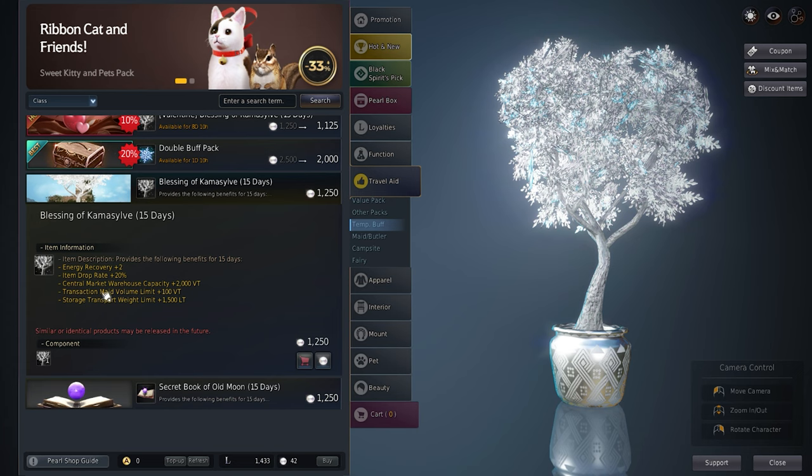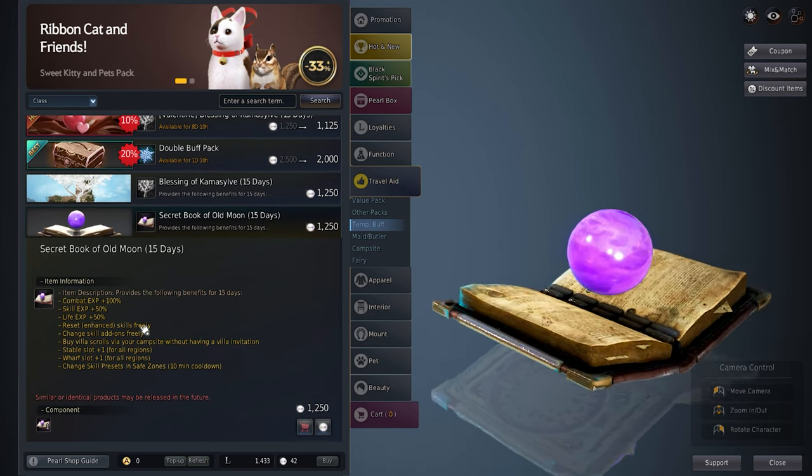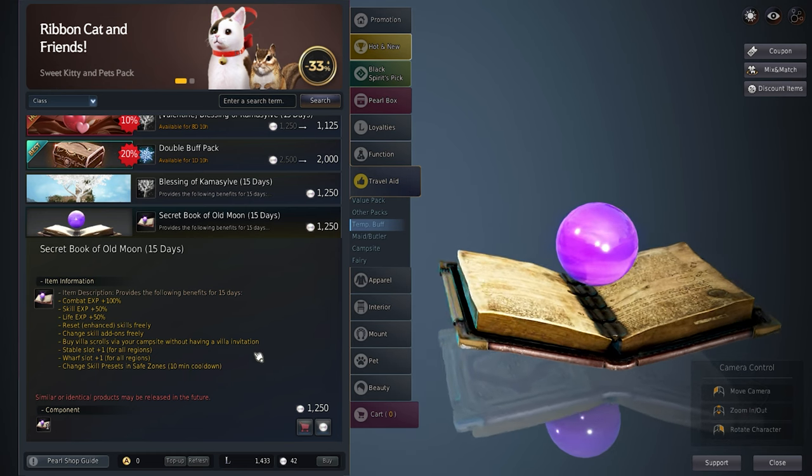Kama's Blessing adds more weight for warehouses and increases the energy regen, while the Secret Book of the Old Moon adds remote use of Villa Scrolls while using the Nefarc campsite, one more slot to stable and wharf, and skill resets freely.